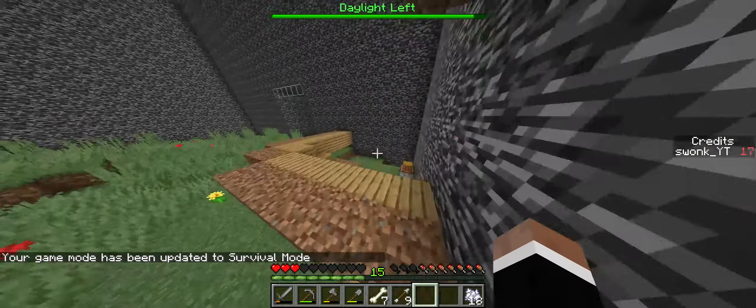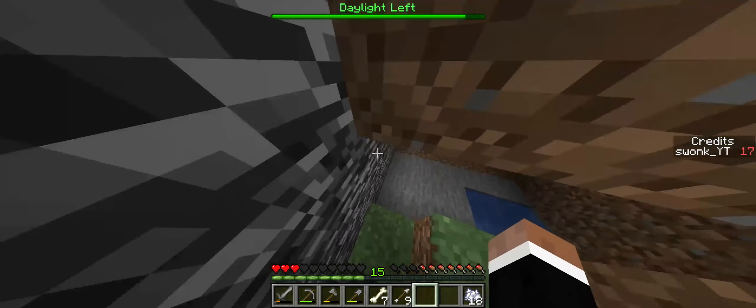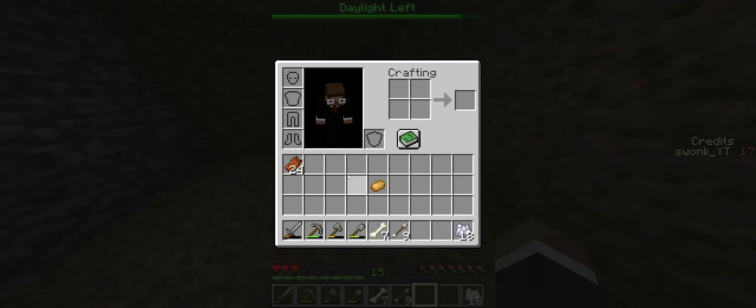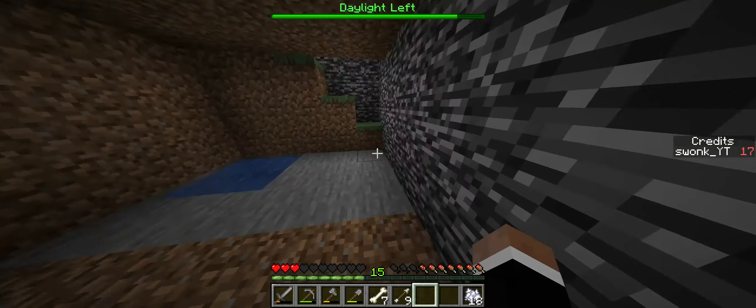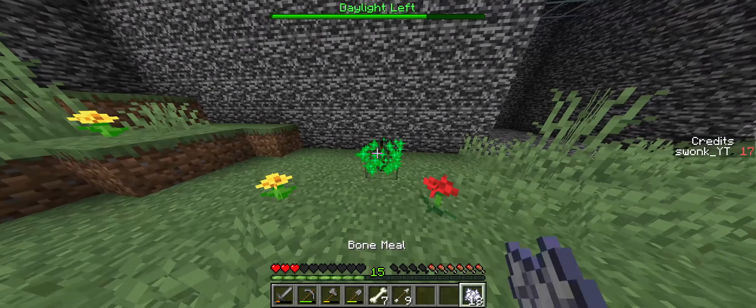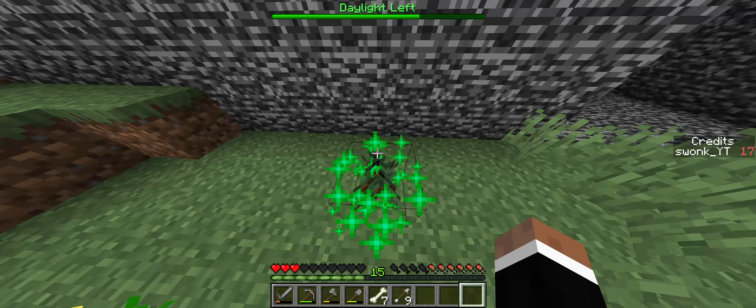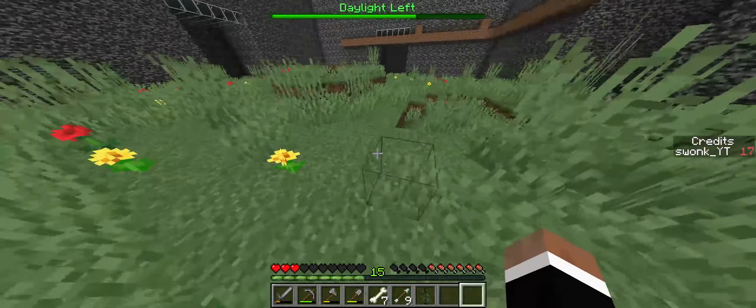First thing I need to do is keep this rotten flesh in my inventory so I can buy apples. Second thing I need to do is figure out a way to light this room up because we need our potatoes to grow, and I don't want to spend my credits on coal. So instead I'm gonna bone meal a tree — but it's too close to the bedrock wall, so it won't work.